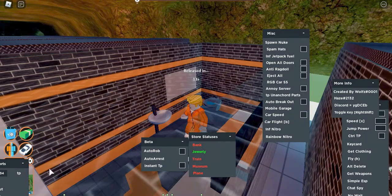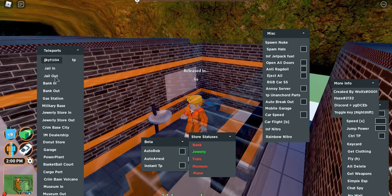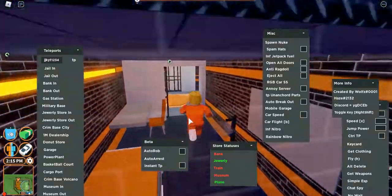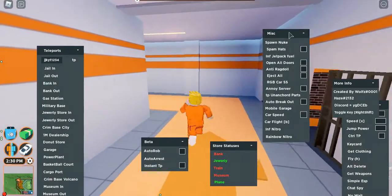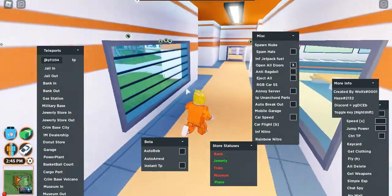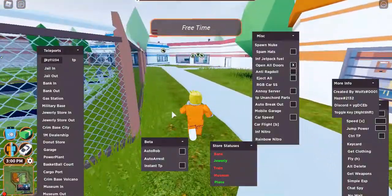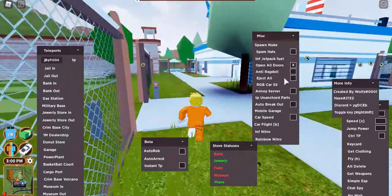I'm probably in prison but I can use the TP features to get out quickly. Let me wait for this to finish and then use 'jail out.' I'm in my cell — I can execute 'jail out' to TP out. Also, 'open all doors' opens every door — as you see, all the prison doors are now open, including ones that normally wouldn't be.